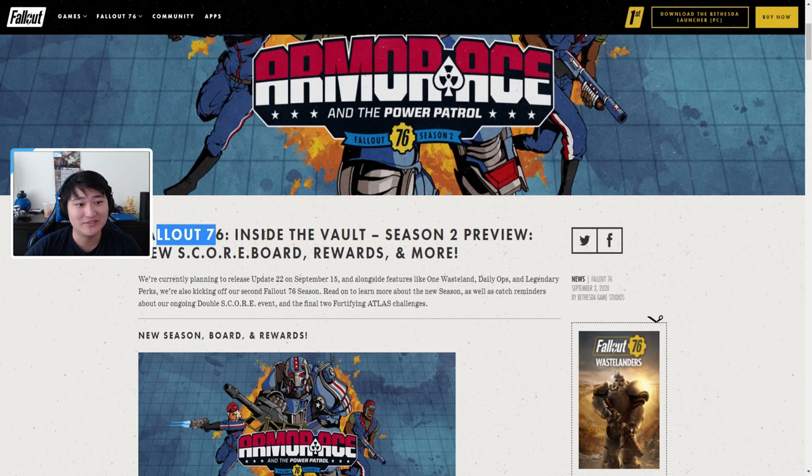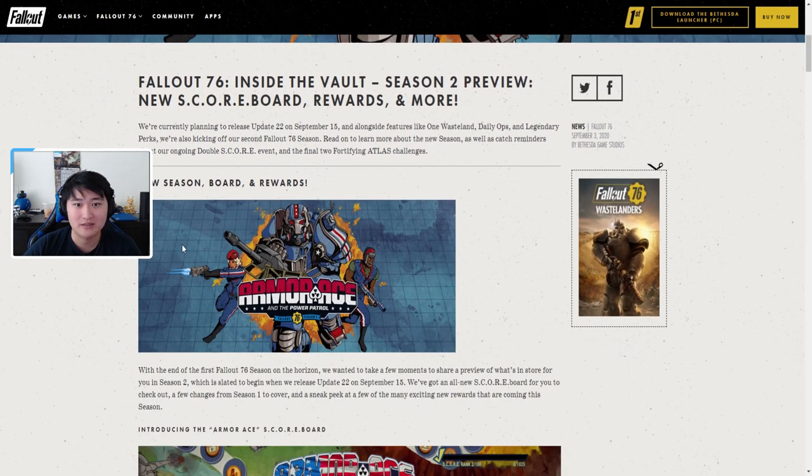One Wasteland is basically a damage balance overhaul — pretty much nerfing damage across the board to make the game more challenging instead of one-shotting everything. Enemies will scale more to player level and will be tougher in general. Season 2 will last for 10 weeks. They're also implementing new daily and weekly challenges, including daily op themed challenges, offering more variety and more ways to progress. The season 2 scoreboard theme looks like Armor Ace, and legendary perks are also arriving with update 22.